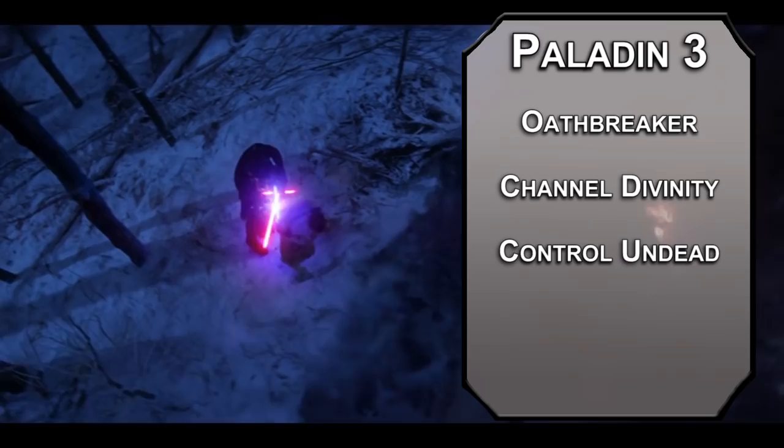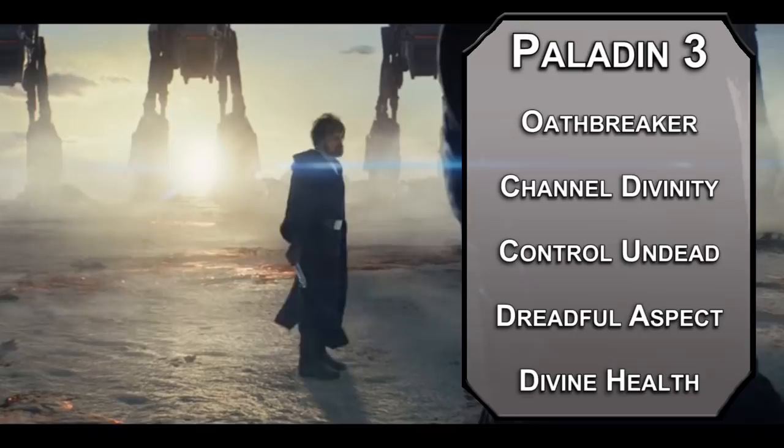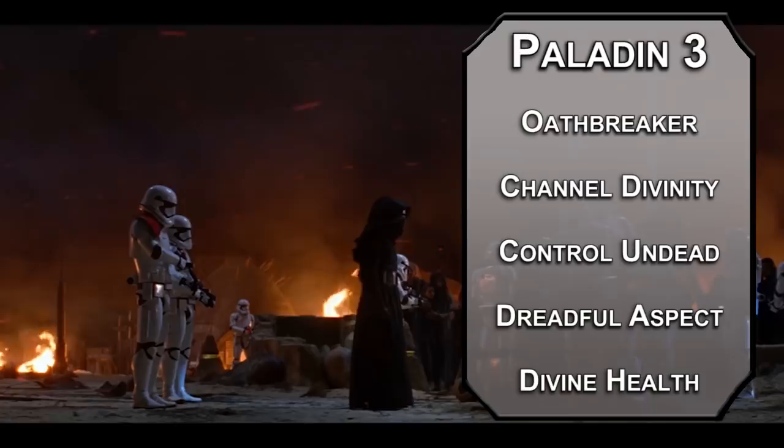More in character is the Dreadful Aspect, forcing a Wisdom saving throw on creatures of your choice within 30 feet of you, frightening them for up to a minute if they fail. They can't reroll the failed saves unless they get 30 feet away from you. You also get Divine Health, like all other 3rd level paladins, making you immune to disease. The First Order doesn't use clones anymore — one of their main recruitment methods is a surprisingly comprehensive healthcare plan.